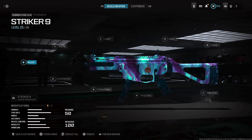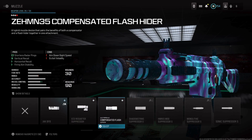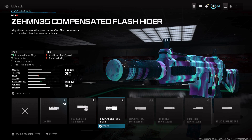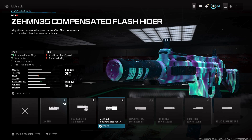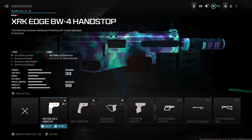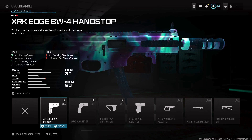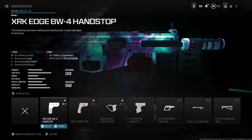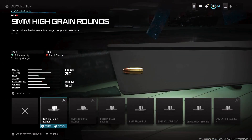For the best Striker 9 class setup, you're gonna want to start with the muzzle - use the M35 Compensated Flash Hider because you're barely gonna be on the radar, and it helps a lot with recoil vertical, horizontal, and firing aim stability. For the underbarrel, use the XRK Edge BW4 Handstop - this helps a ton with mobility and handling: movement speed, aim walking speed, aim down sight speed, and sprint-to-fire speed, all while not harming recoil control.